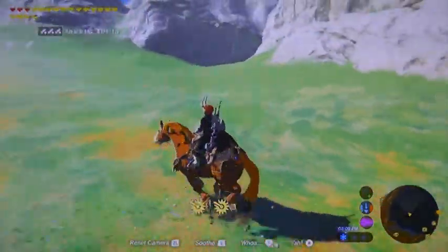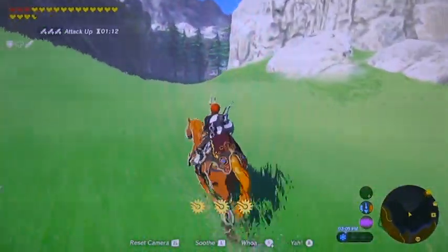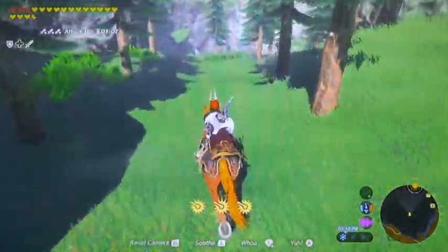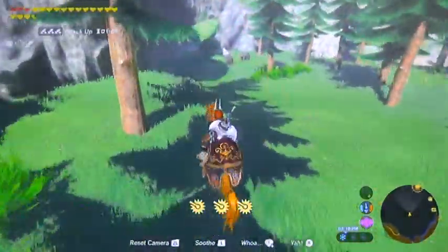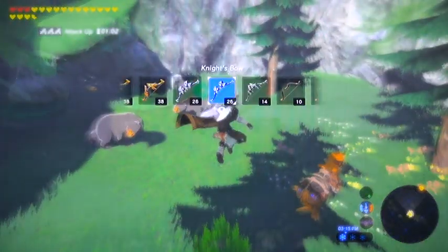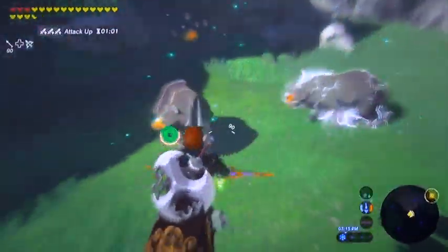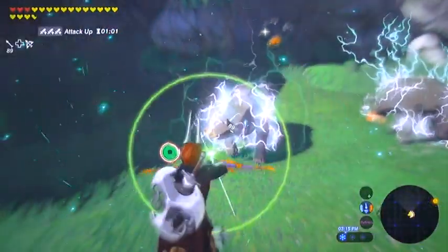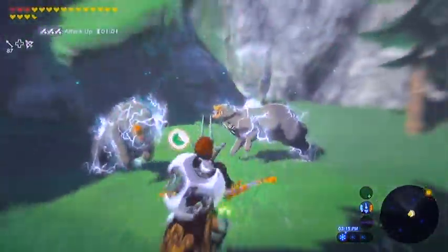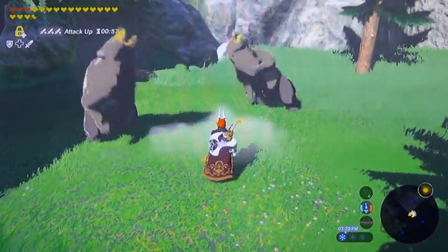We're gonna veer off-road one more time. As soon as this little mountain range opens up and you see trees, take a right and go inside there. Reason being, there's a big hearty radish and a couple of bears. Both kinds of bears are here, so for you picture takers, now's the time. I'm actually going to upgrade to my royal bow because these guys do not go down fast. One single headshot — I think I got them both.